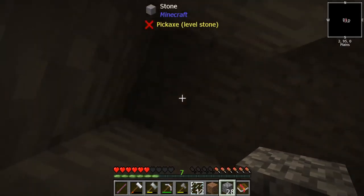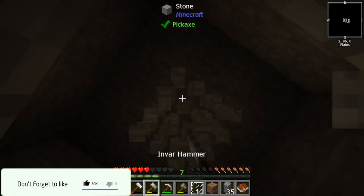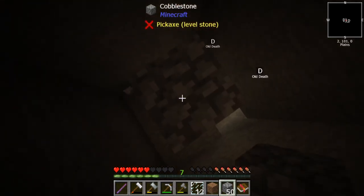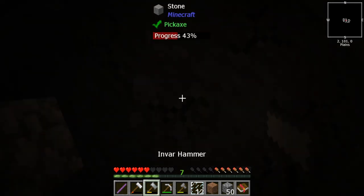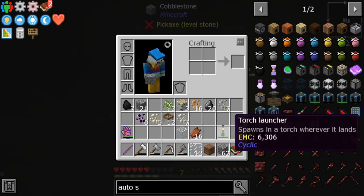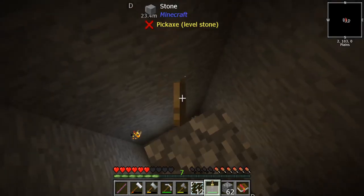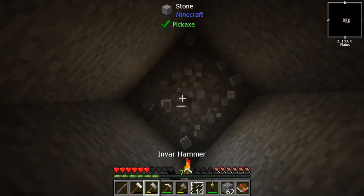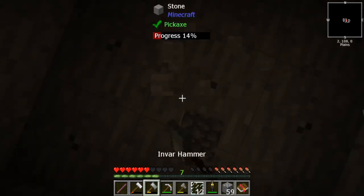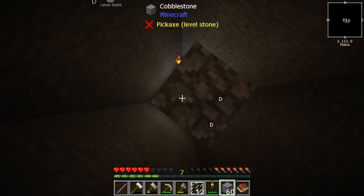Let's try that. I only have one iron pick, so hopefully that'll get us to the mining dimension. Apparently it just teleports you, so I don't know how we're gonna get back — I don't have any plans. I think once we find some more it's gonna teleport us. I need to bring torches because it's gonna spawn zombies and stuff down there.